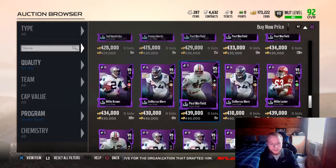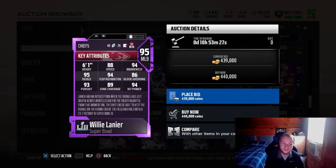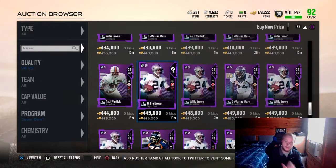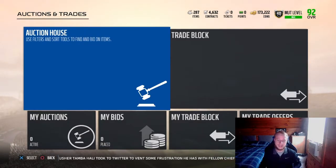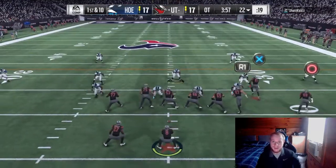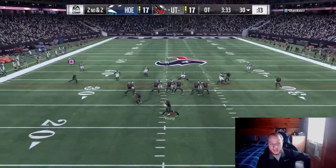Obviously everybody knows who Kurt Warner is, and DeMarcus Ware, and Terrell Davis, maybe Willie Brown — but I never knew who that guy was prior to seeing this card. That's the problem. If I know who the players are — everybody knows who Julio is, everybody knows Travis Kelce, Tom Brady, James Harrison, Antonio Brown — everybody knows all the current NFL players, is what I'm saying. That's why I don't like the promo: the cards are not well-known in real life, and that's the main reason why I don't feel like it's worth it.